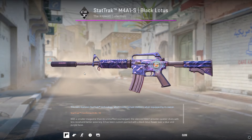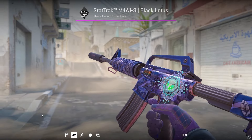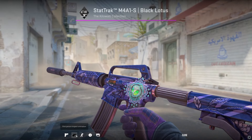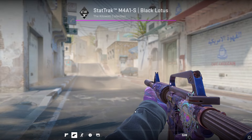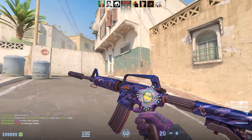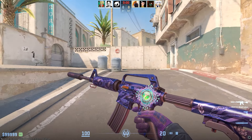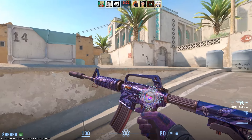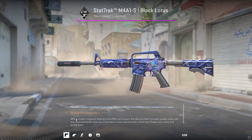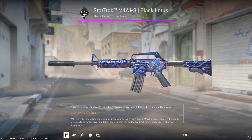If you apply 4 Lotus Glitter stickers from the newest capsule around really any sticker in the game, you could turn it into a sick craft. The cool thing about this is that it only costs $10 if you buy all 4 stickers from the Steam Market, and the glitter effect goes over the original sticker. Make sure you place the sticker you want to be the centerpiece first, but it's a really good budget craft. And even without the centerpiece sticker, 4 Lotus Glitters look sick on the Black Lotus as well.